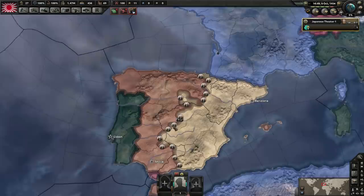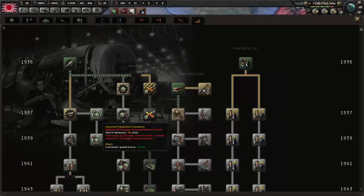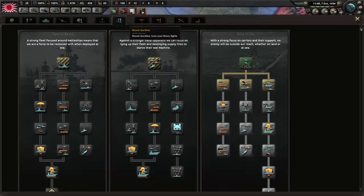At this point we go for air doctrine — Operation Integrity — because it's tactical bombers with fighters on the ground, and that is our almost optimal build.